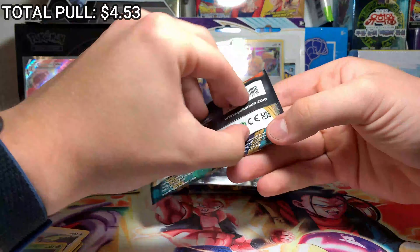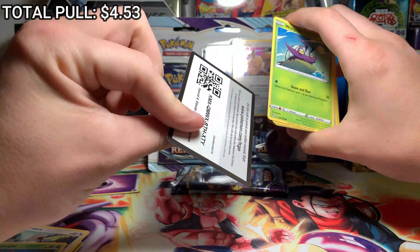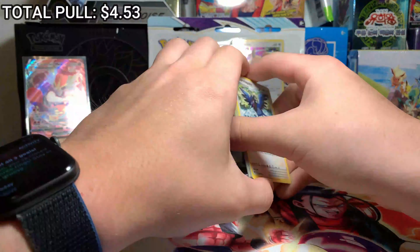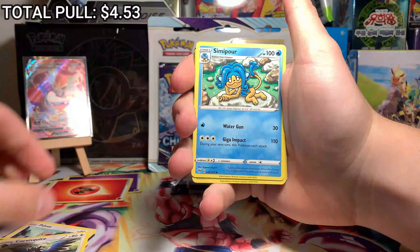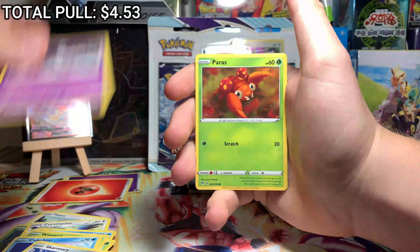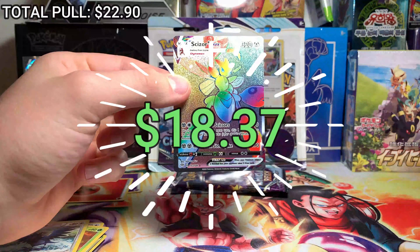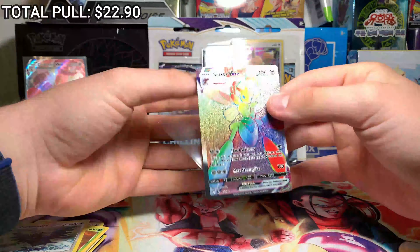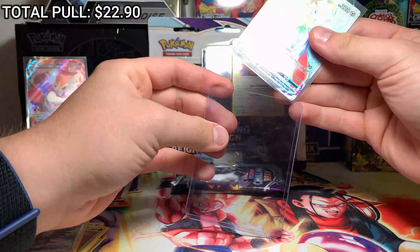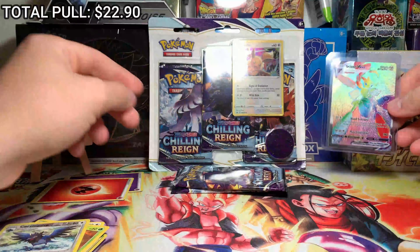Let's do our Darkness Ablaze now, and then we'll be exclusively doing Chilling Reign after this. Sword and Shield Darkness Ablaze, alright. One, two, three to the front. Corvisquire... Simipour... Sima Sage... Wimpod... Cupcake... Skarmory... Gothita... Paras... Corvisquire again. And on the very end — Scissor VMAX rainbow rare from Darkness Ablaze! I picked the right box. I haven't got anything good from Darkness Ablaze so we will take that. The centering is a little bit off but that's a beautiful looking card.